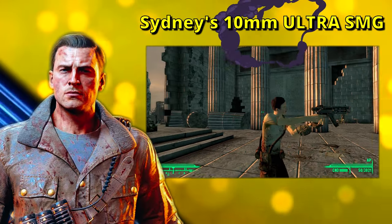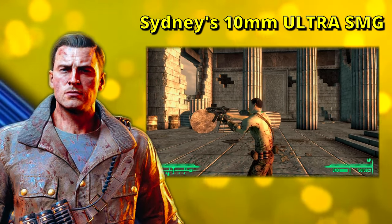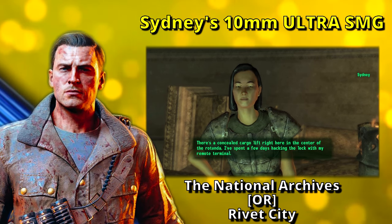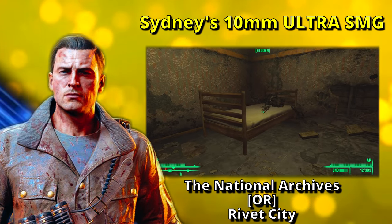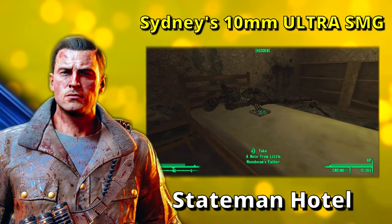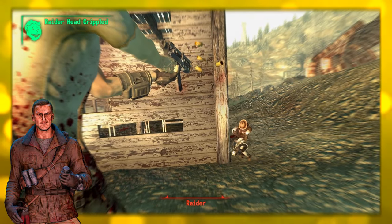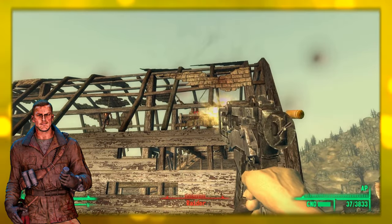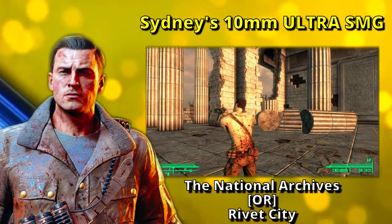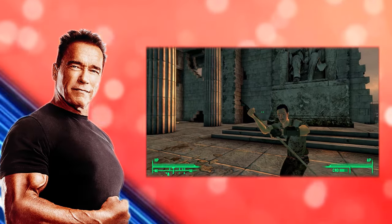We're going to talk about Sydney's 10mm Ultra Submachine Gun. Sydney owns this weapon and it can be obtained by either killing her, letting her die, or during the quest Stealing Independence — or finishing that quest and afterwards giving her a note from Little Moonbeam's father, which can be found in the Statesman Hotel. Sydney's 10mm Ultra SMG does two extra points of damage per shot and holds 20 more rounds of ammunition than the base 10mm SMG, which also allows it to do substantially more damage per second when reloading times are considered.